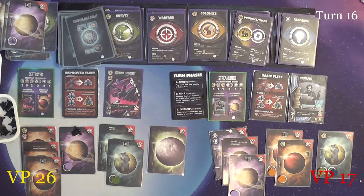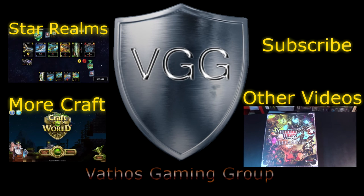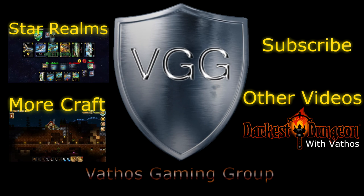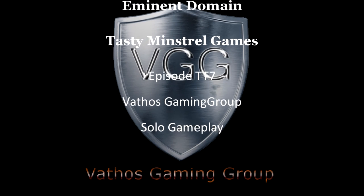Alright guys, this is going a little longer than I had hoped so we're going to need to take a break here. But after 16 turns, Destroyer has 26 points and Streamline has 17. So tune in again as we watch the epic battle for supremacy. Thanks for watching — this has been a gameplay session brought to you by the Vathos Gaming Group. Please like and subscribe.